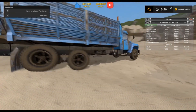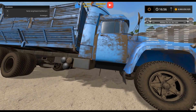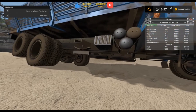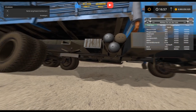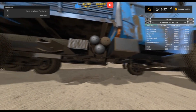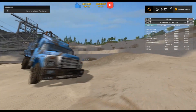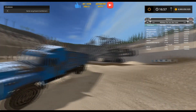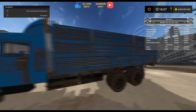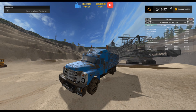It has two tanks and the leaf springs are nicely rendered. You can look underneath - even the cardan shaft going forward is visible. It only has rear-wheel drive as standard, but if you have Live Control you can also switch on all-wheel drive.